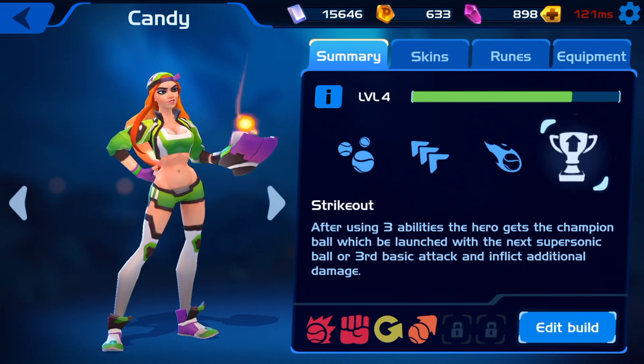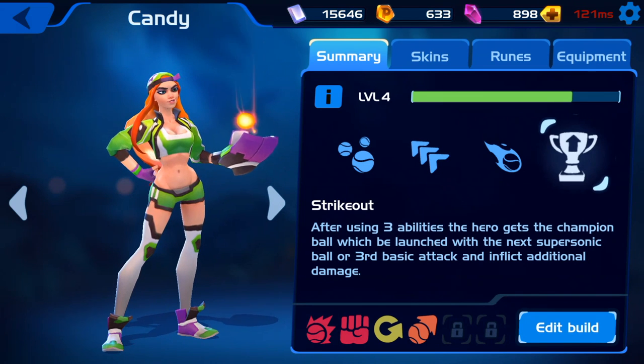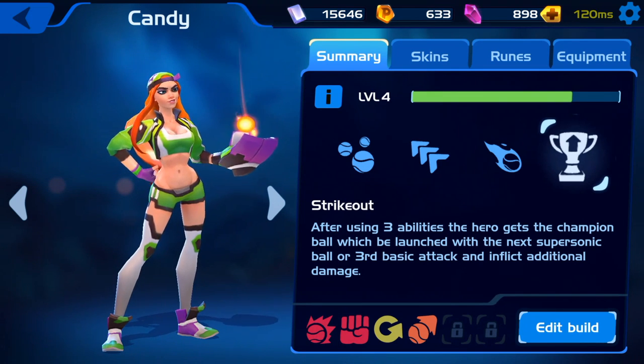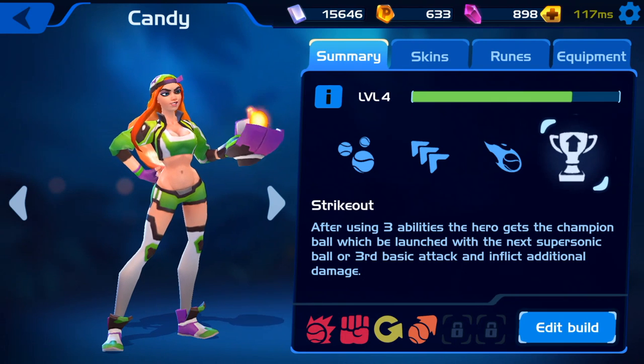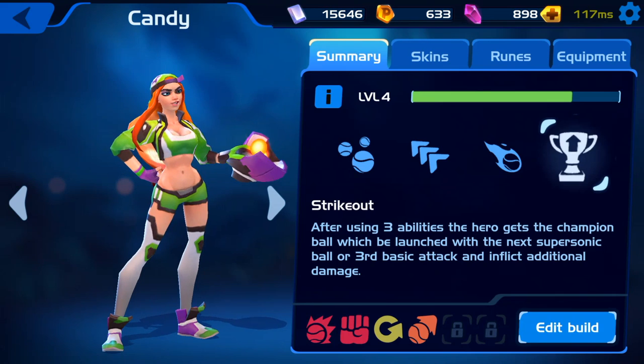The Strikeout is a passive ability and it increases the damage of your Championship Ball — your third basic attack — after you have used three of your abilities. I don't really track this during my gameplay so I can't really gauge how much additional damage it does.